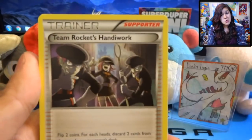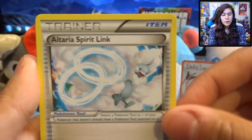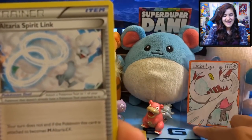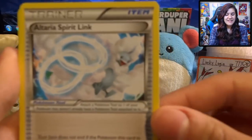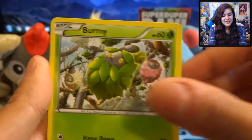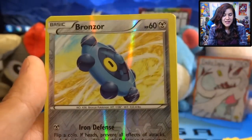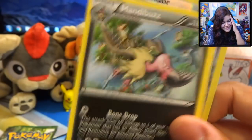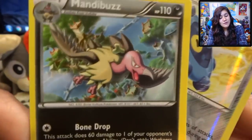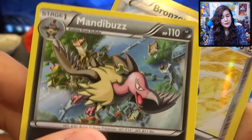Out of this one we got another Fairy Garden — interesting. We also got a Team Rocket's Handiwork, an Altaria Spirit Link, a Meowth, Larvitar, Burmy, Cottonee. I feel like I've gotten a ton of these already in this opening. We got a Bronzor Reverse. A Mandibuzz! Mandibuzz does look very, very cool, but this is not a holo nor is it an EX, which is what we're looking for. So we have one pack left — but it is our sexy pack pick.